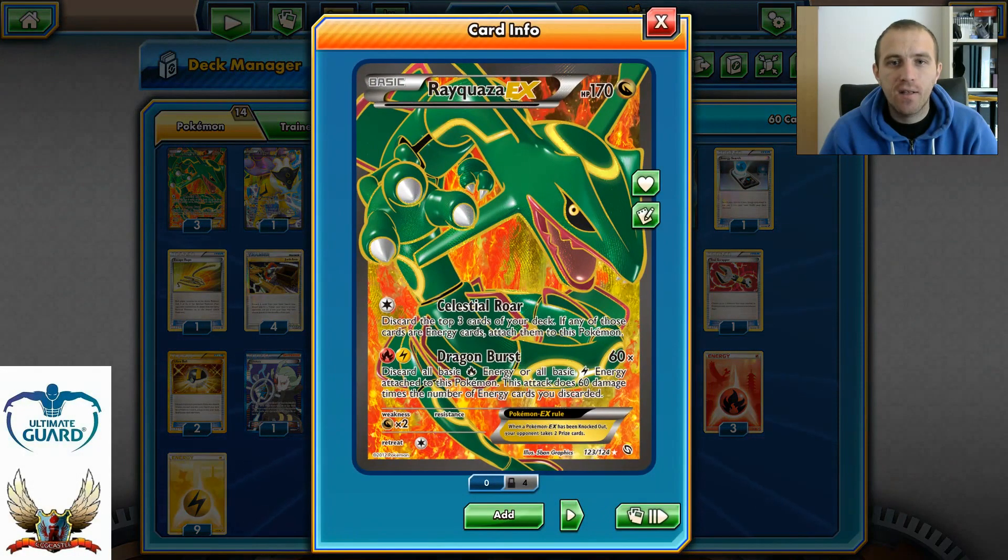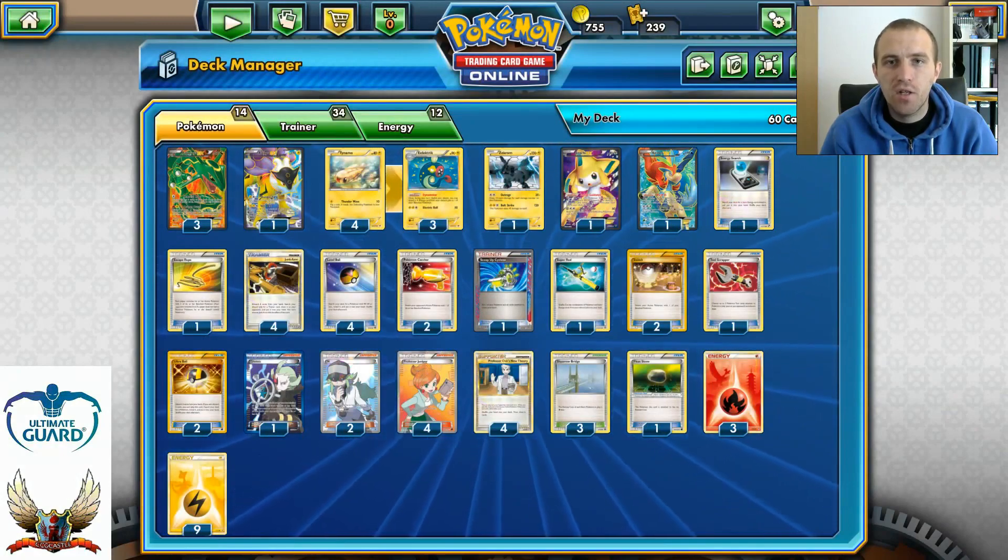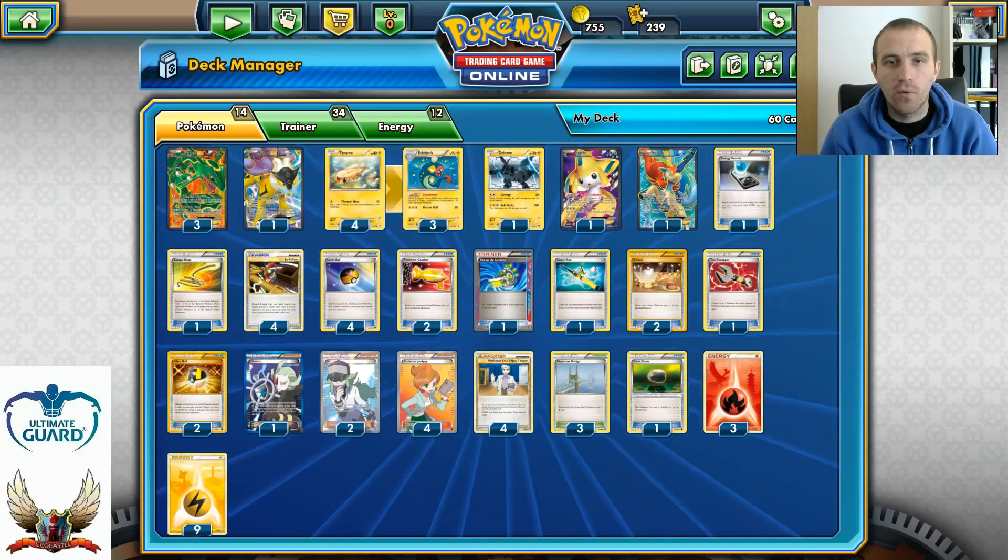Scoop Up Cyclone is so broken in this build. Who can one-hit KO Rayquaza EX? Basically Absol from Plasma — if I have five Pokémon on my bench it can go for 120, 140 with Dark Claw, and 170 with Virbank and Laser. The second card is Garchomp, because it can hit for weakness. The third is Plasma Stoise, which can go for 160, and 190 with Silver Bangle. Only those three cards can one-hit KO my Rayquaza. If my opponent can't one-hit it, I can absorb damage, Scoop Up Cyclone, and repeat it with Junk Arm — exchanging prizes for no prizes, which is very strong.